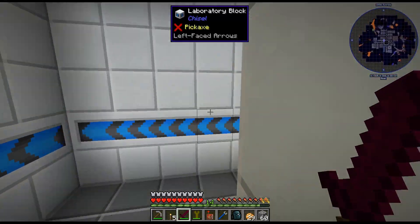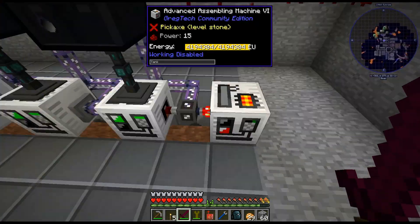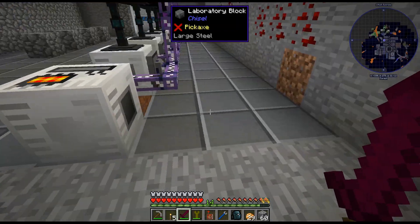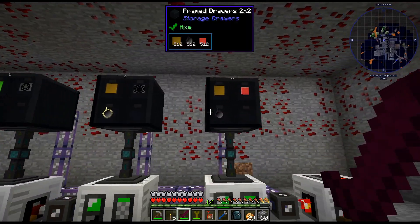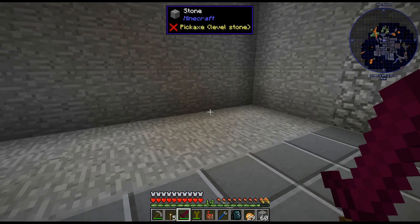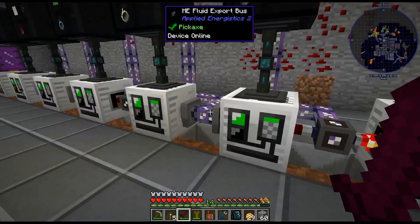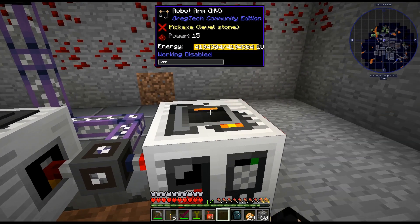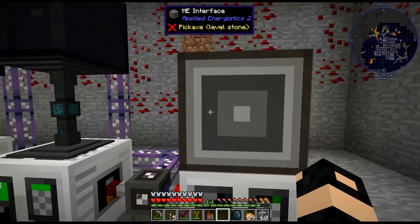I'm going to try this a little differently and we'll see what we like better. This was mentioned in the comments — I'm sorry I don't have the name pulled up at the moment, but I'm going to try out a viewer suggestion. Instead of doing it like this, using the limited item filters and an export bus with a crafting card, I'm going to try a different way using a robot arm. This will probably be plenty fast enough — basically use the robot arm on top like that, and then use an interface to keep the items in stock.